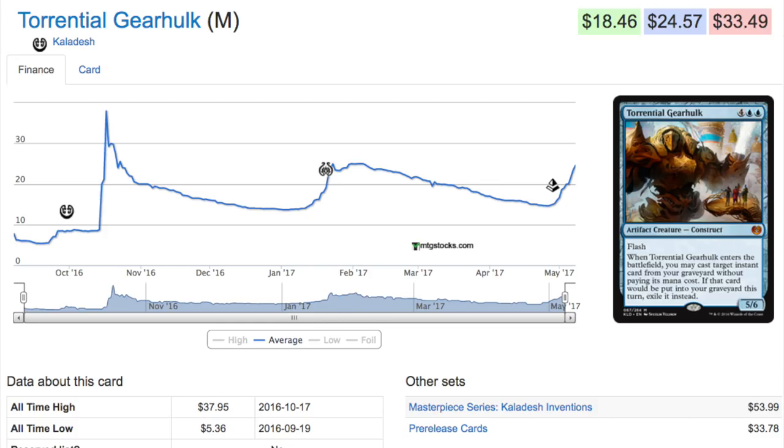Torrential Gearhulk was very cheap and pretty much doubled in price. Why did it double? LSV was playing a deck that involved Gearhulk, and Gearhulk is the flashy mythic — when you play it, it does something amazing. We've seen this a lot of times where a card goes up in price because somebody famous is playing it. It's not guaranteed to happen every time — the most famous fail would be Brian Kibler and his Daybreak Rangers. He bought like 200-400 of them and was promoting them for people to speculate on, but it didn't work out.